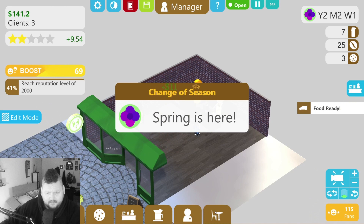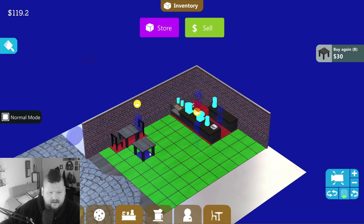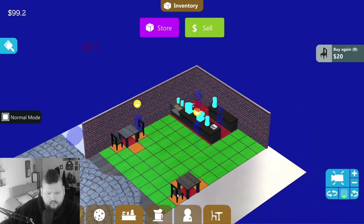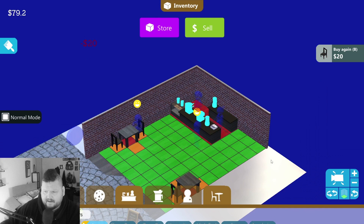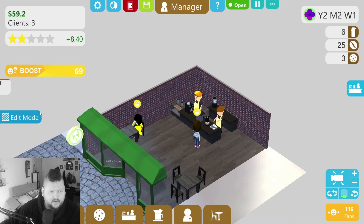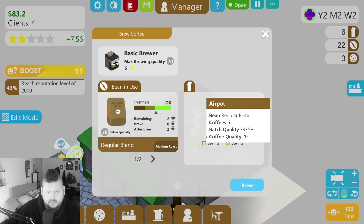Pay your people right and they'll produce. Let's get some more tables in here — keeping customers here longer is helping because that lady bought two things. Too bad we can't buy a couch for everybody to chill on. We need to check the research. We'll add a third chair to this table. It's a small coffee shop so we don't want to block the walkway, but there we go.